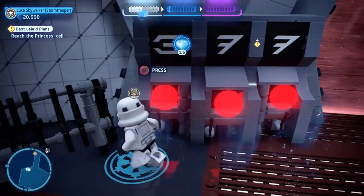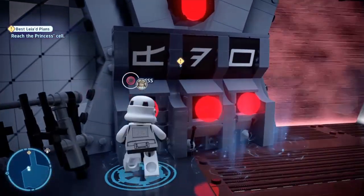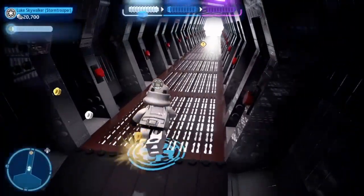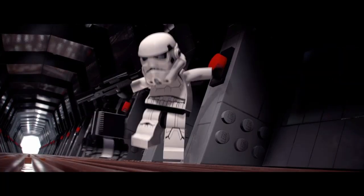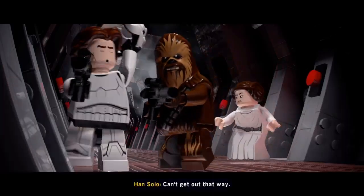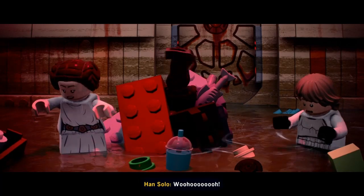In the Complete Saga they had you destroy the security cameras so you couldn't be seen doing all this stuff — it's kind of interesting you don't have to do that anymore. We got our kyber brick. Now we do some combat — triangle, square, nice — and run up ahead. That's how they get their helmets. 'Aren't you a little short for a stormtrooper?' Yeah, that's not fair. I love all the roasts in the original movies — the originals are just something else.